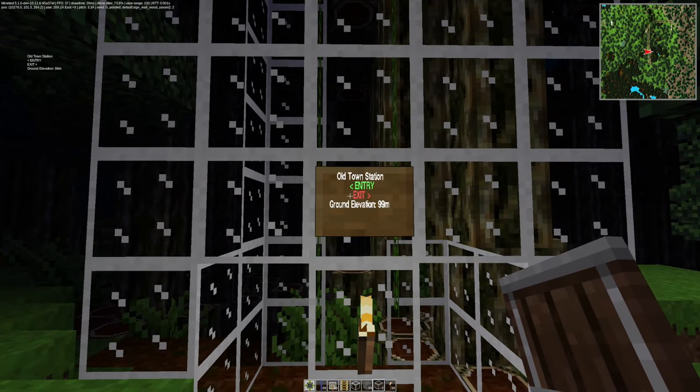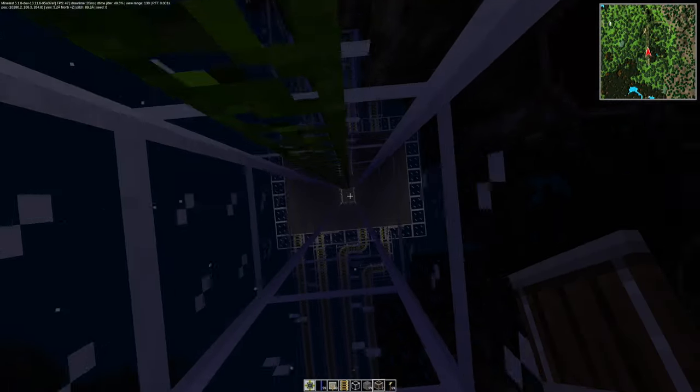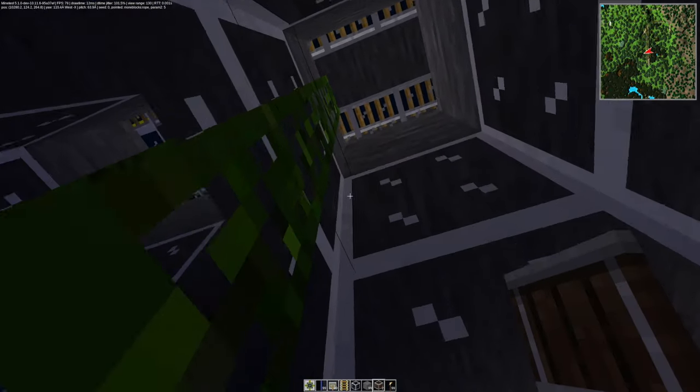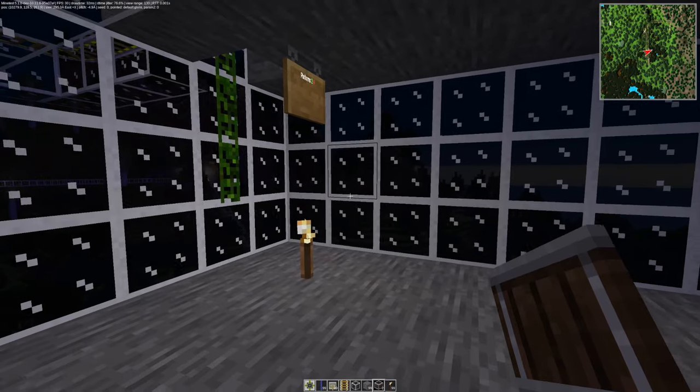So this is Goblestown. The station is very high above the ground — there's literally some kind of 20 to 30 meters vertical distance between the ground and the station.